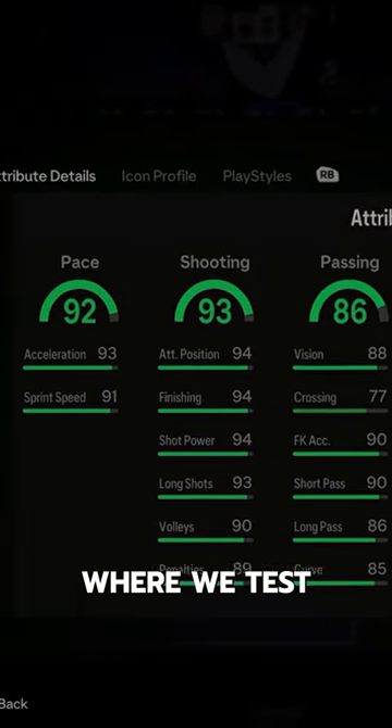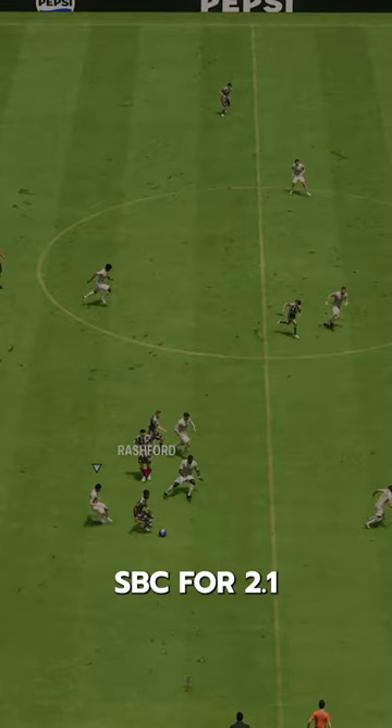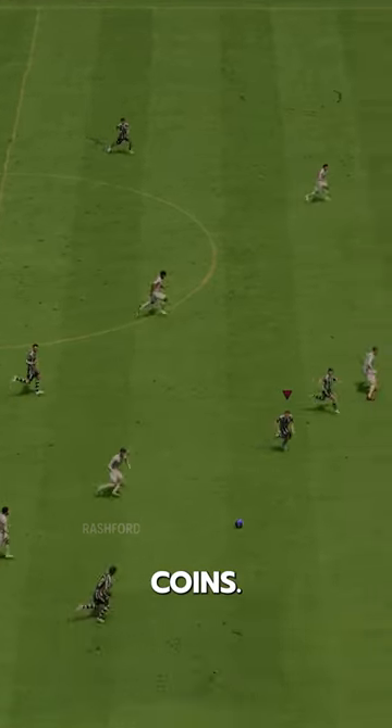Welcome to Baller or Bust, where we test FIFA cards so you don't have to. We've got Icon Mia Hamm. You can acquire Hamm via SBC for 2.1 million coins.